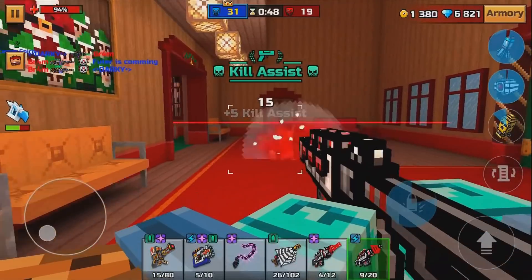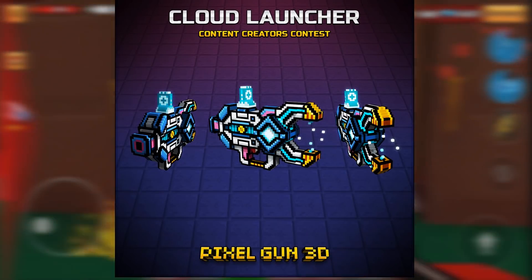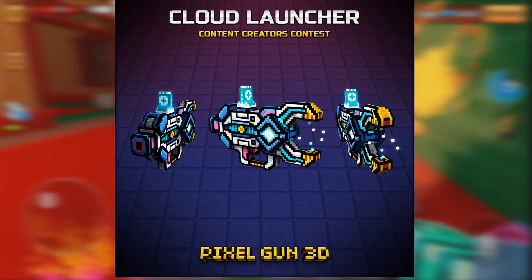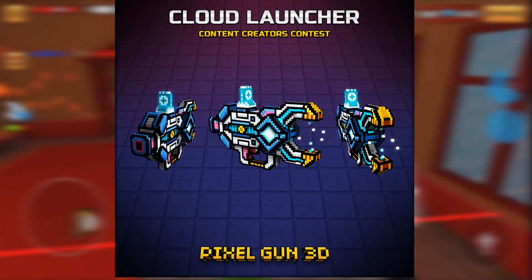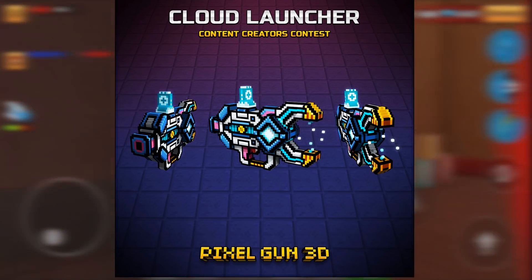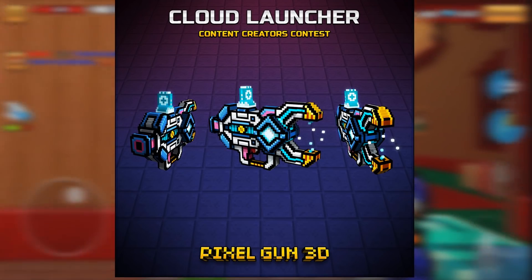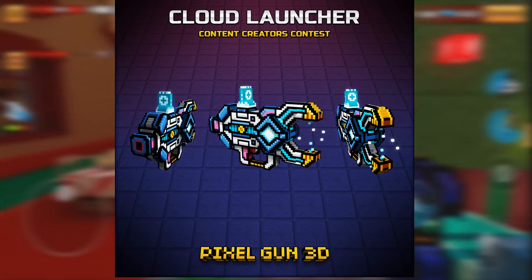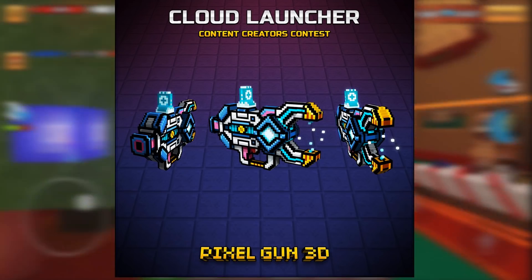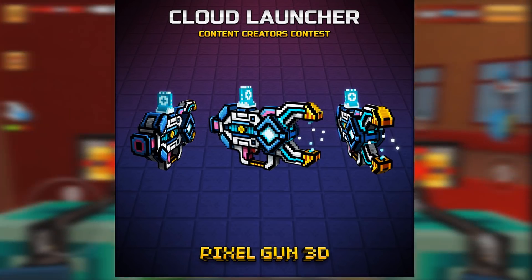Here's a 3D model of James Morehouse's Cloud Launcher — take a look at this weapon. This is part of the contest winner. This looks incredible; I love the way it looks. It kind of reminds me a bit of the Big Fatality, but this 100% looks like it could be a mythical weapon. It looks like you charge it up and maybe it shoots one big cloud.